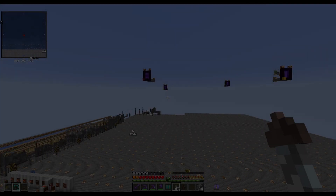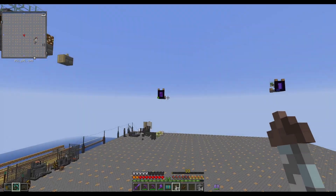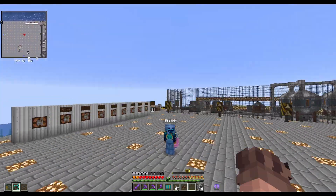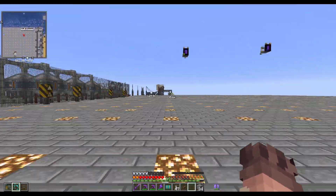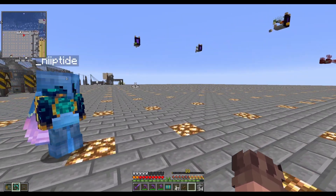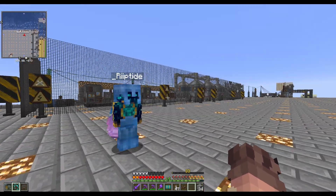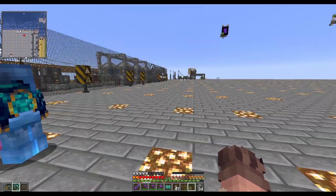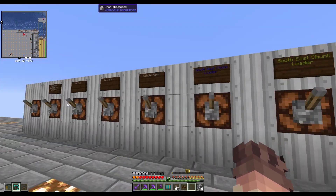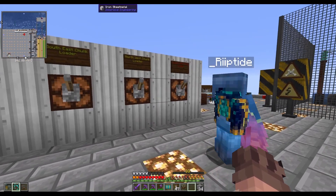Here we have the crystal crafter with all of its individual chunk loaders. We've set up a chunk loading grid so this can run when nobody's here, and it also helps with protection for flying machines so they don't break when somebody leaves a chunk at the wrong time. All of the chunk loaders are controlled from this control panel.